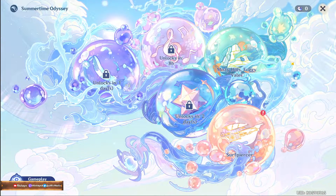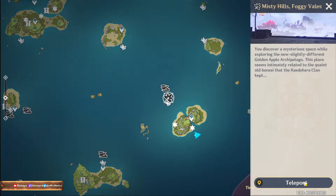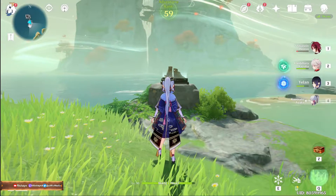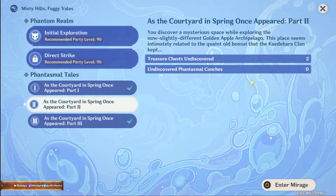Let's start the second event — Misty Hills, Foggy Falls. Let's go to the challenge. Where's this challenge located? Oh, it's located right over there. After the quest we got a bunch of stones we need. Okay, this looks simple. Wait, what is this? Enter Mirage.